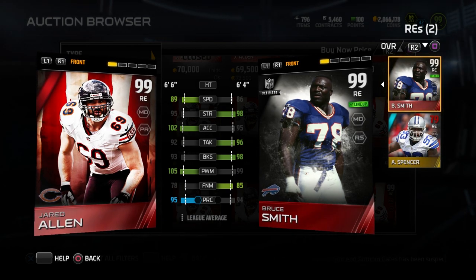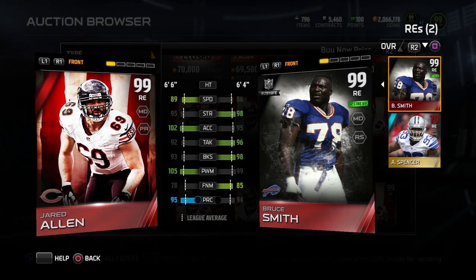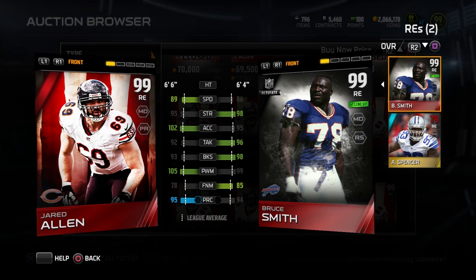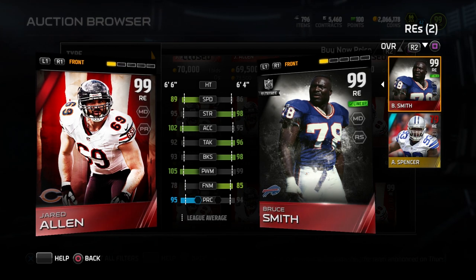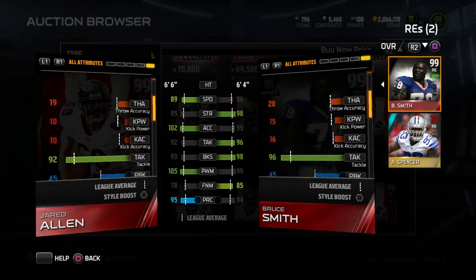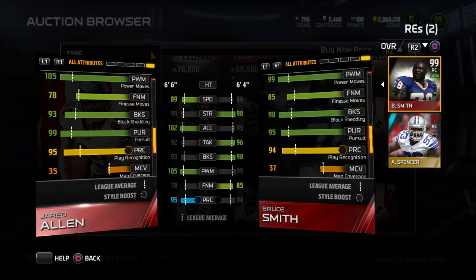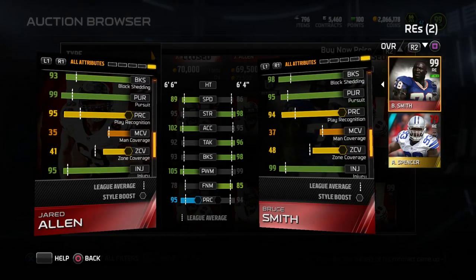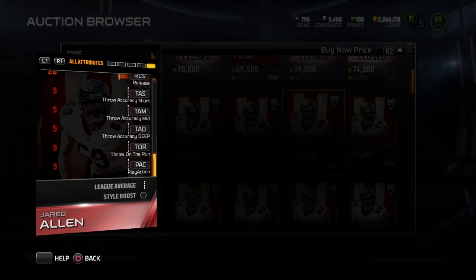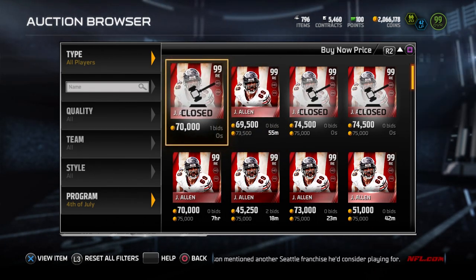Where Jared Allen makes up for it is the power move — 105 power move, which is absolutely insane. When that animation triggers he is going to pretty much destroy anybody in front of him. He's going to get extremely fast pressure if you user him. If you're able to get in there and user him, he's going to have an amazing performance with that 105 power move — just absolutely ridiculous. Bruce Smith is better on some other random things like catching and play rec, but overall a very very good card for the price. The one we saw went for 70,000, which is a pretty good price for a 99 overall defensive end that good. Bruce Smith usually goes for probably double that, so definitely a good buy right now.